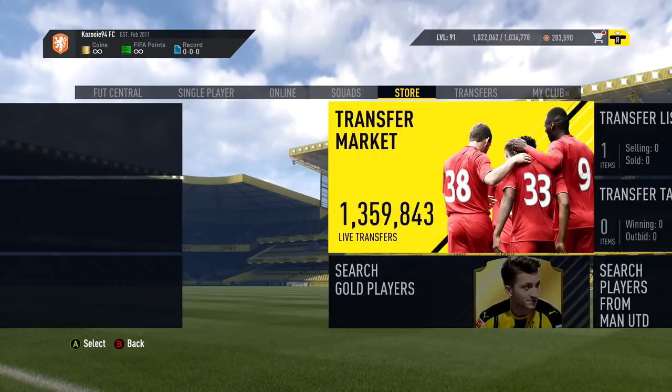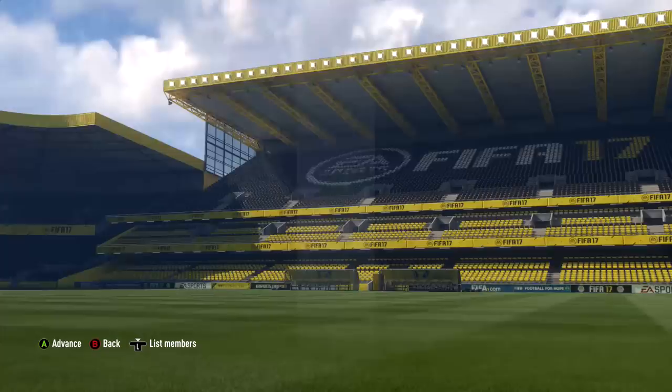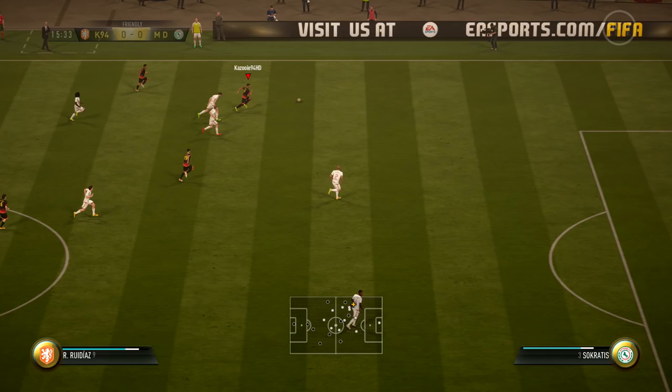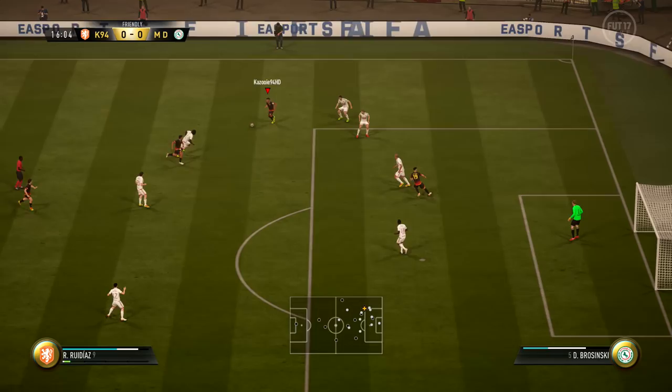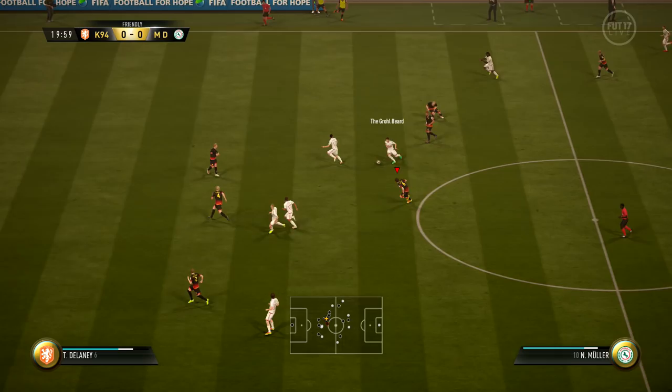Anyway, moving on to the kits — went with some kits from the Saudi League, from Al-Qadish I believe it's pronounced. Also if you have any cool kits you want me to use in future episodes, feel free to let me know. So for the first game, we come up against a strong team with some in-forms and also a birthday version of S-Wine. 17 minutes in, some great stuff from Flores — a really nice Elastico, as you can see from the replay.